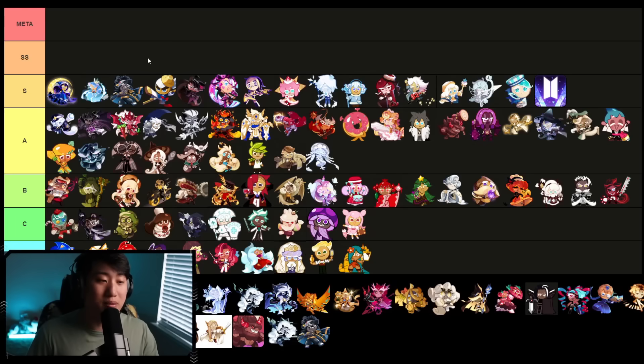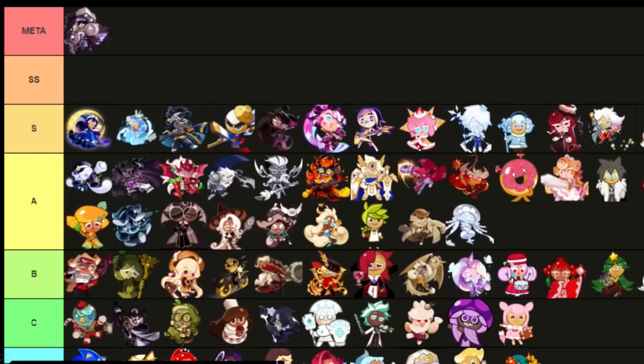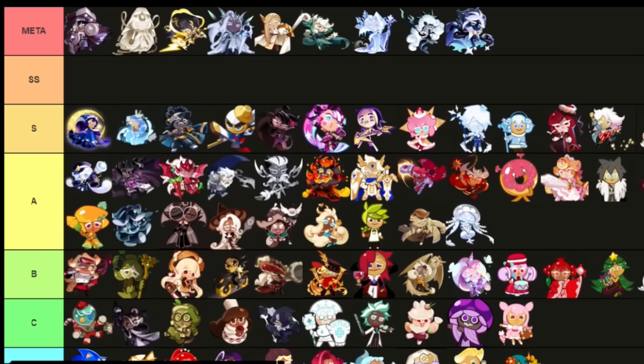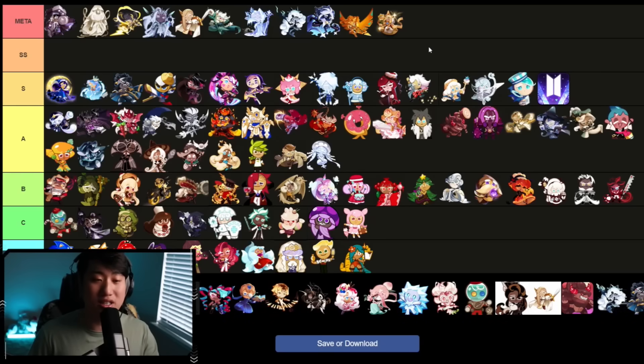The big meat of the tier list comes from the meta tier and SS tier. Starting with the meta tier: Dragon Lord Dark Cow — absolutely busted right now. We have Mystic Flower, Stormbringer, Elder Fairy, Financier, White Lily, Frost Queen, Black Pearl, Stardust, Golden Cheese, and Pure Vanilla. This is what I think is currently the meta.